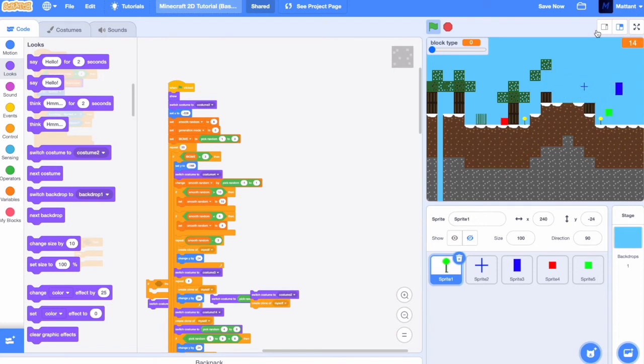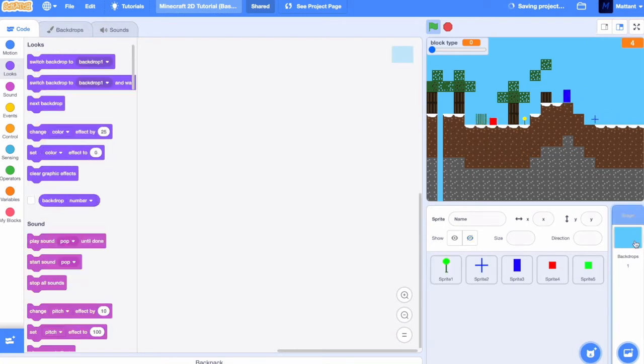And now, as you can see, we've got a working spruce biome. Now, what we're going to do is make it so the background is going to change depending on the biome.